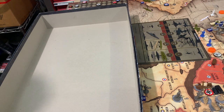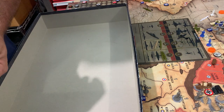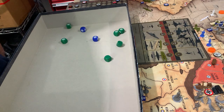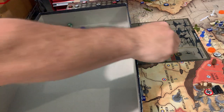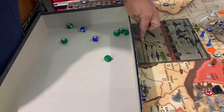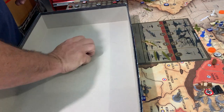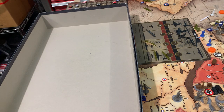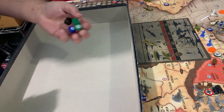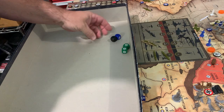Here we go. Dice — two subs at two, four twos from the bombers, and two threes. Can't target select. Four attacks in the east, one attack in the west. Come on, get some hits — one, two, three, four, five hits. Take out ships first — cruiser and two destroyers are gone. They all get hit. You hit me back with two twos and a three — you hit me twice. My subs are dead.